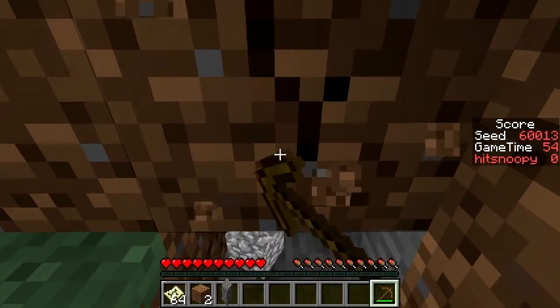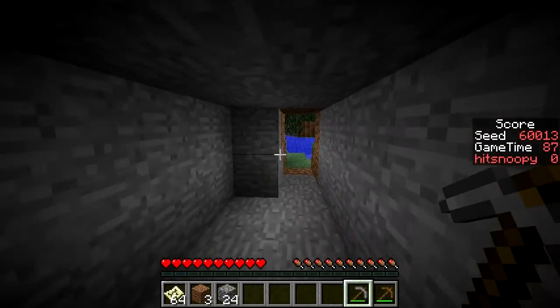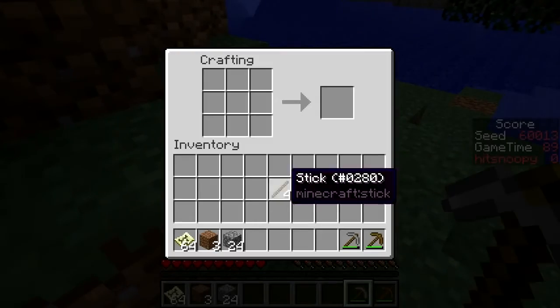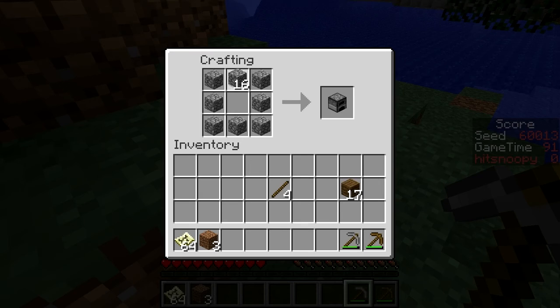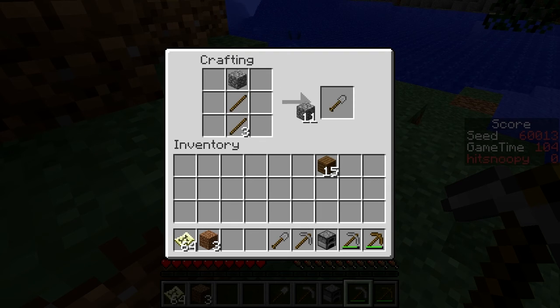There we go — rock. Tools. Furnace. I need one of those and those. Some more sticks, please. Shovel — I already had a shovel. Don't have an axe. Okay, that will do.